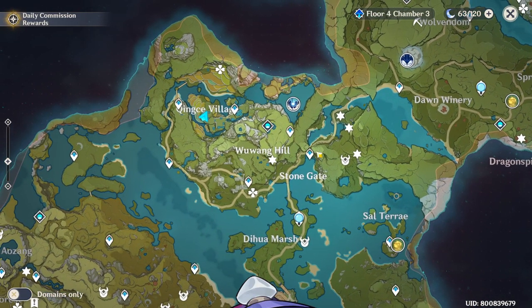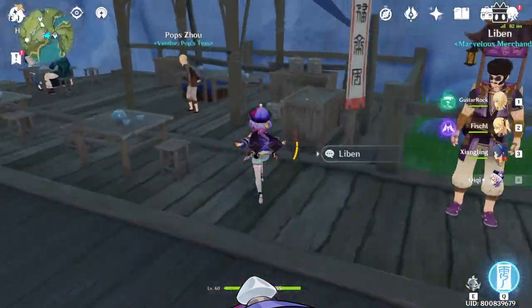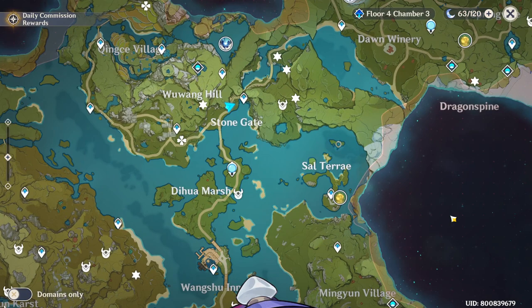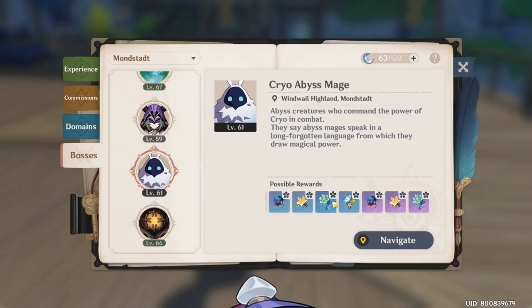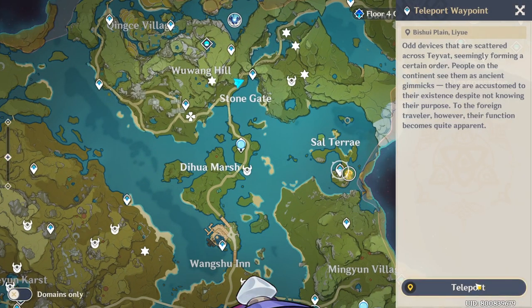Next we're going to go to Stone Gate, right about here. I'm pretty sure there's at least one to two. Those are the common ones that I try to check as often as I can. There are some I usually just ignore because I would prefer to fight monsters — that way you actually get better artifacts. When you fight monsters like the Fatui Electro Cicin Mage, she has a small chance to drop artifacts as well. That's much more efficient — you get material drops for sure and also a chance to get artifacts.